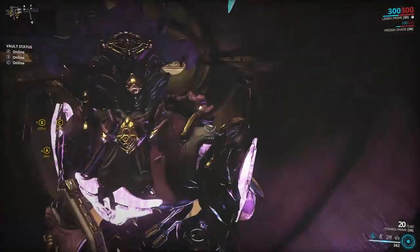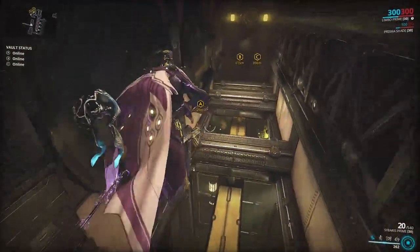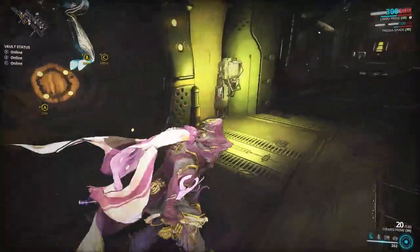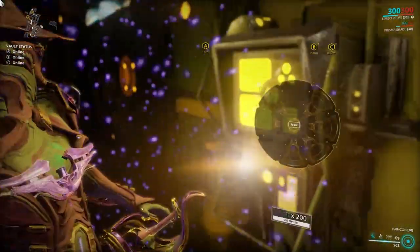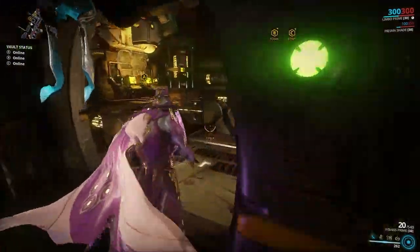Spy missions on Grineer tile sets can be a bit difficult for Limbo, as Grineer have sensor regulators roaming some vaults that trigger alarms when damaged or when you pass through their sensors. Having a companion that can turn you invisible, like a Shade with Ghost or a Huras Kubrow with Stalk, can make Grineer spy missions significantly easier. Alternatively, learn the alternate routes inside the vault to avoid the sensor regulators.